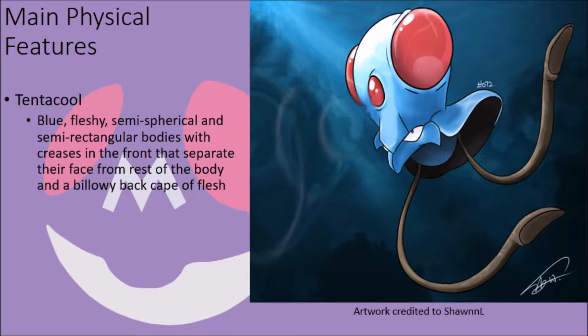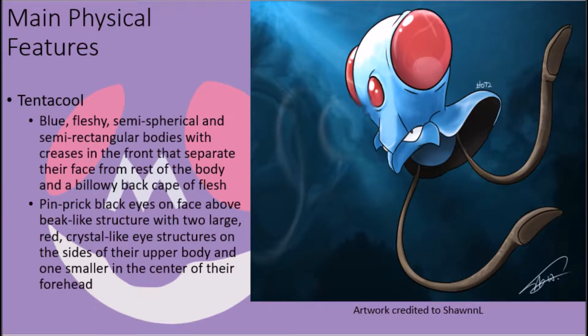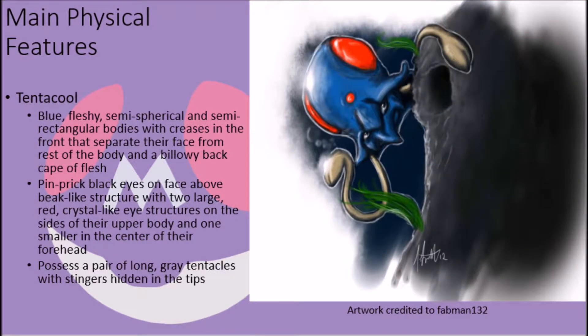Tentacool possess blue, fleshy bodies that are partially spherical and partially rectangular in shape, with a number of creases in the front that serve to separate their face from the rest of their body, and a billowy cape of flesh in the back. They have a pair of pinprick black eyes on the front of their body, just above a beak-like structure on their lower ends, and their upper body is dominated by a pair of massive red, crystal-like eye structures on the sides of their head and a smaller one in the center of their forehead. Extending from their dark interior space is a pair of grey tentacles that hide potent stingers in the tips, used for attacking and immobilizing prey.